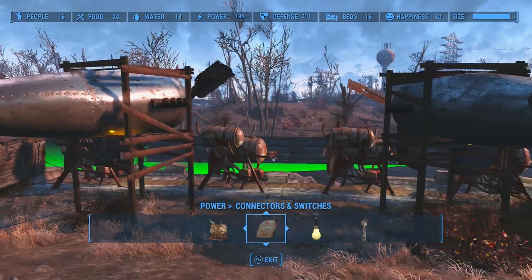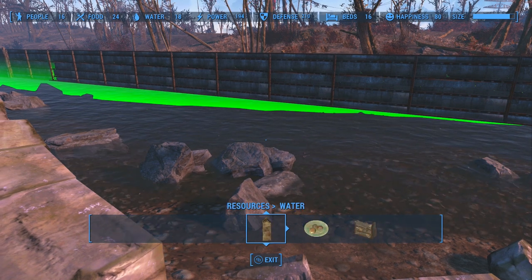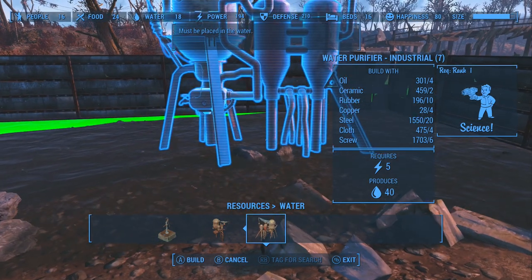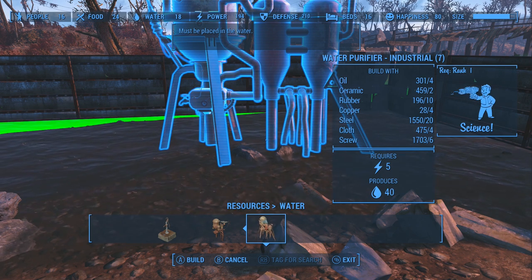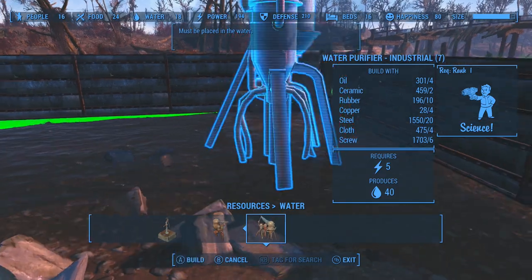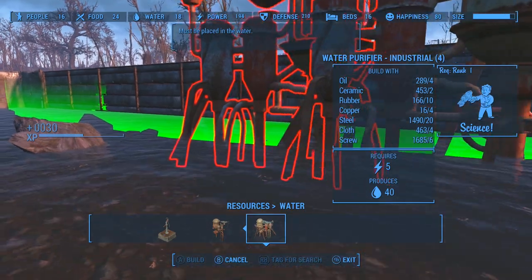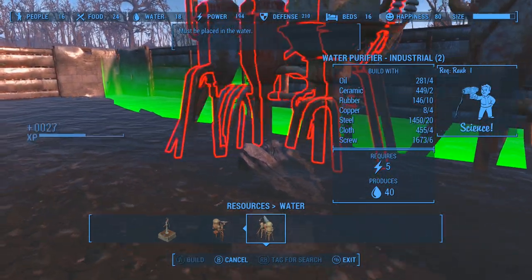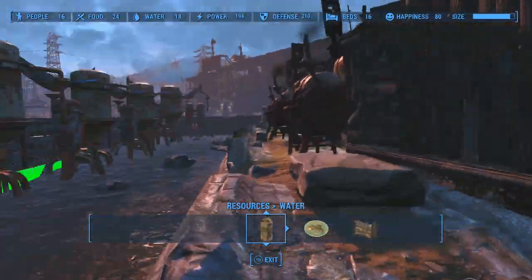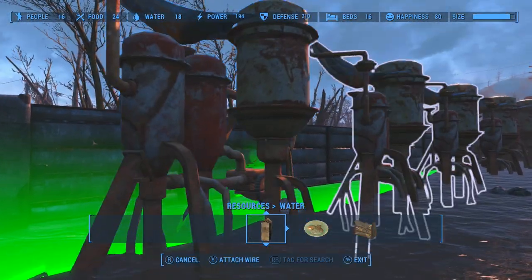So what we're going to do now is set up our water filtration. So if we go to Resources and then Water — I'm going to build all of these big industrial water purifiers. Let's see how much materials I have — I've only got 28 copper, and that's what's going to run out. So I can get quite a few of these built depending on how much you fit in. We can get one there, these things look like aliens. We can get one there, there. Well these actually require quite a lot of power. How much am I up to? One, two, three, four, five, six. These look pretty weird. I'll try my hardest to get as many of these into this tiny bit of water as I can.